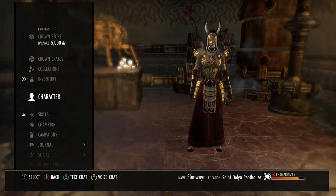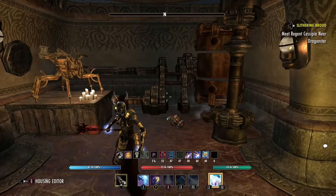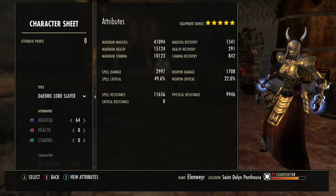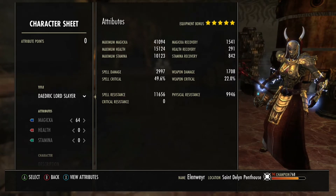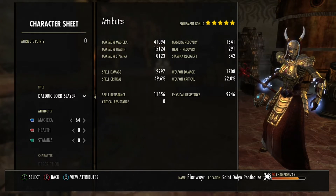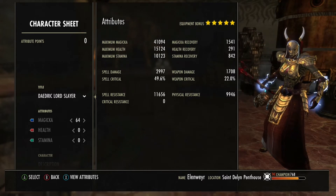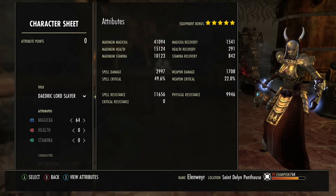Let's get started by looking at my character sheet. Let me just first buff up. So these are my stats: decent Magicka pool, decent Magicka Recovery, and decent Spell Damage — almost 3k — and almost 50% spell critical. These stats don't look very impressive, but hidden within all this is spell penetration, and I almost reached the cap.